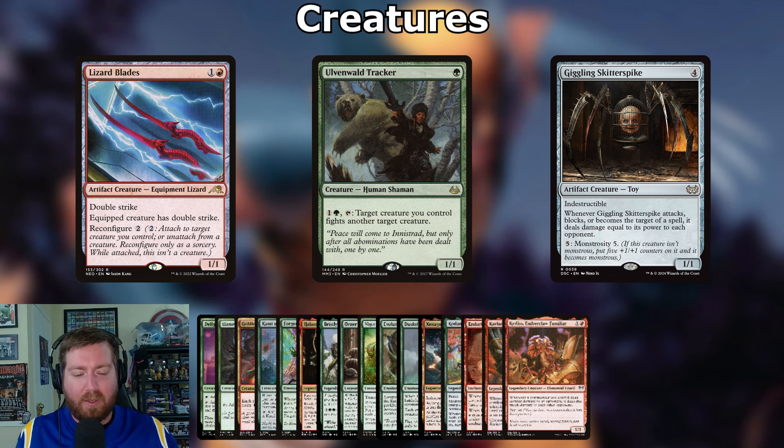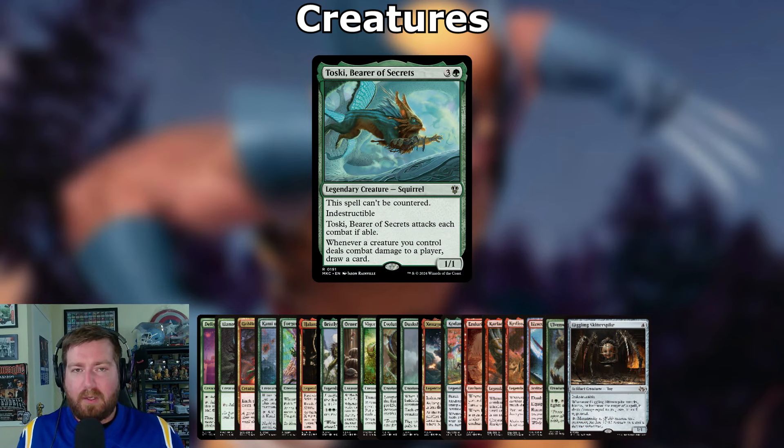Giggling Skitterspike: four mana, 1/1 artifact creature with indestructible — whenever it attacks, blocks, or becomes the target of a spell, it deals damage equal to its power to each opponent. Pay five for Monstrosity 5 to put five counters on it, but with all the counters we're adding it'll be way up there, dealing that much damage to each opponent every attack. Toski, Bearer of Secrets: three and a green, 1/1 legendary squirrel — uncounterable, indestructible, must attack each combat; whenever a creature you control deals combat damage to a player, draw a card.